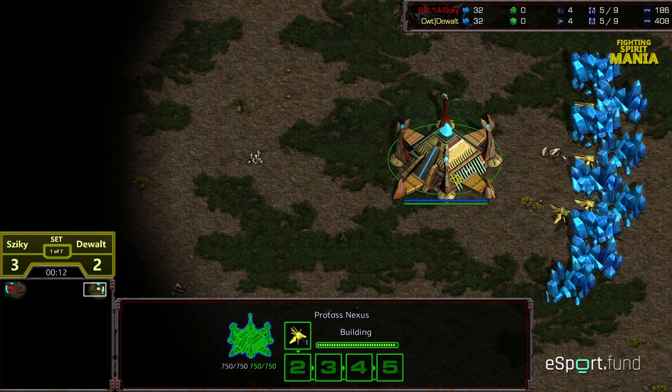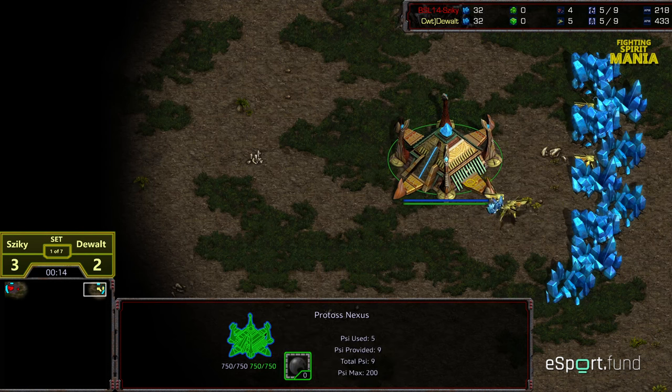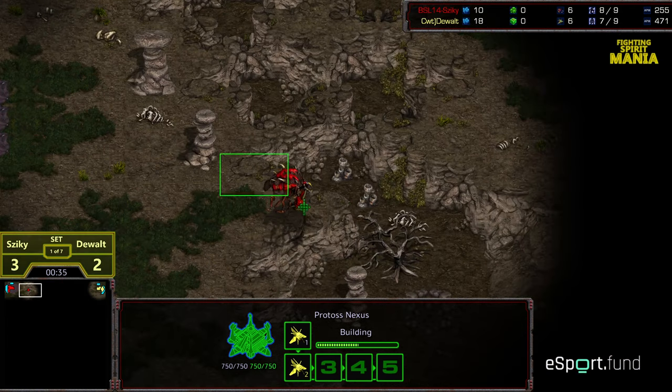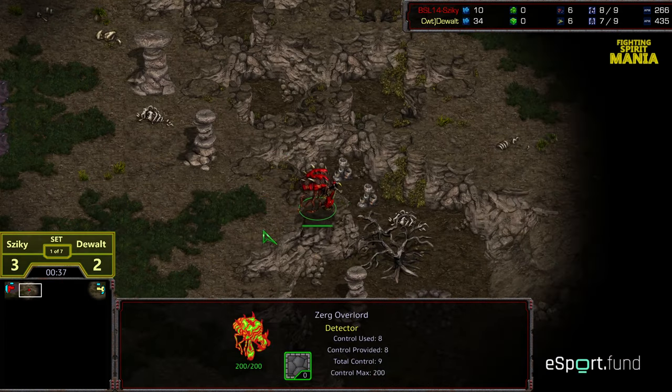Zeke is one game away from clearing it out and doing that chalkboard tack. That's kind of how I visualize it — both these guys intensely playing with a chalkboard and a piece of chalk next to their computer. As soon as they win a game, tack. As soon as they get the set, circle. Just doing that back and forth. I think that's a fun visual at least.